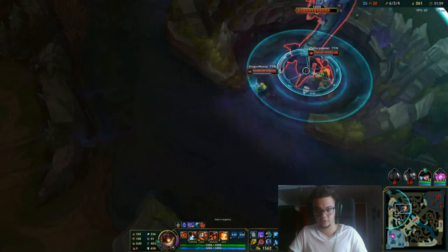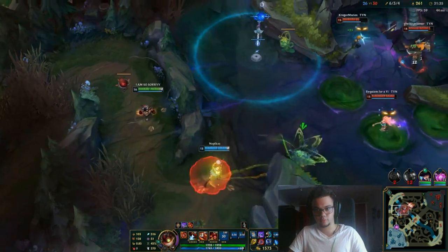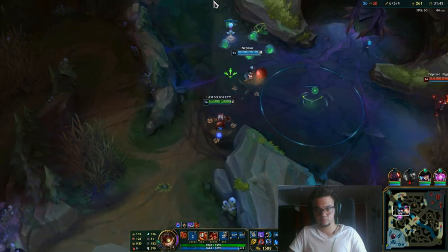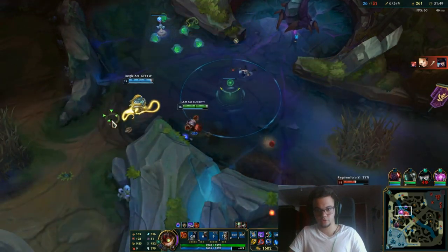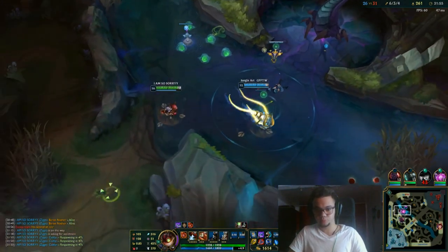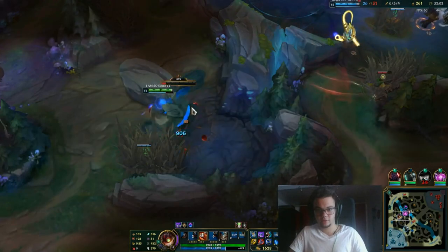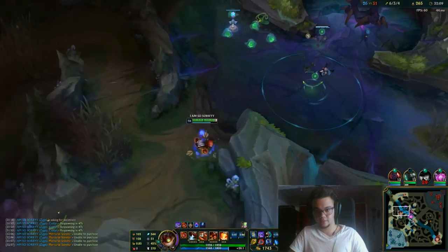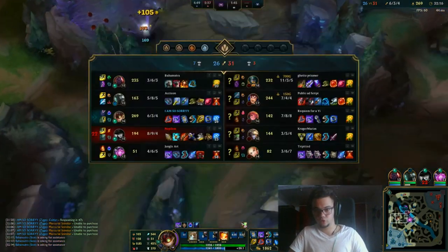I'm going to ult Drake and Baron immediately — okay, too fast. We don't go Baron without our beloved Caitlyn — that would be major stupidity because they can just run us down.